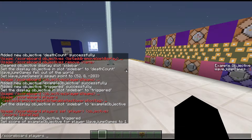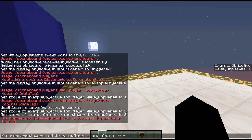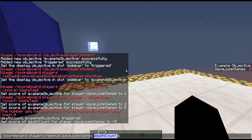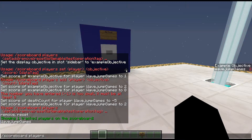I notice on the right I have a score of one for example objective. I could also use add — if I wanted to add a specific number to example objective, I can add one or six. You can't add negative numbers, so that's where remove comes in. I can remove from death count six, or any objective I choose. Next you have reset, which resets all of a player's scores — they wouldn't even show up on the scoreboard anymore. List shows you who has a scoreboard score.